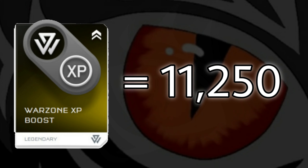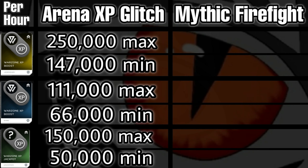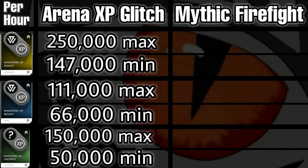The Legendary Warzone XP boost gives 11,250 XP. Playing a game of SWAT makes this 12,250. If we play 12 games of SWAT per hour — the minimum — to 20 games the maximum, we'll be getting 147,000 XP per hour minimum, or 250,000 XP per hour if SWAT games take three minutes, excluding search times. The rare boost gives roughly 4,500 XP; across 12 to 20 games that's 66,000 to 111,000 XP per hour respectively. Jackpot XP boosts vary greatly — sometimes less than 4,500, sometimes up to 10,000 — so anywhere from 50,000 to 150,000 XP per hour.